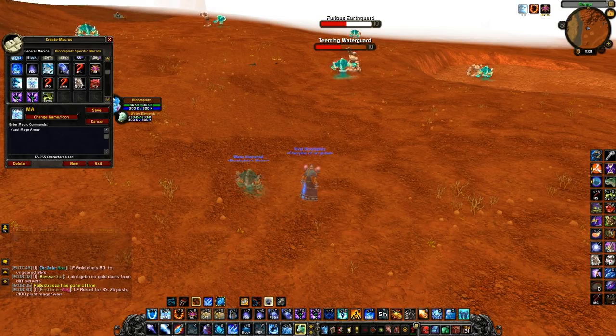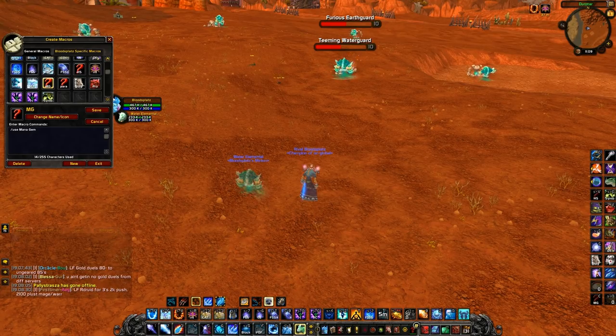Then we have a Mana Gem macro — all it does is use my Mana Gem.